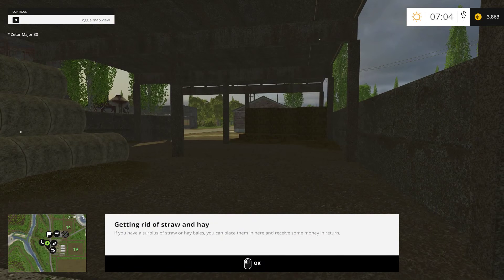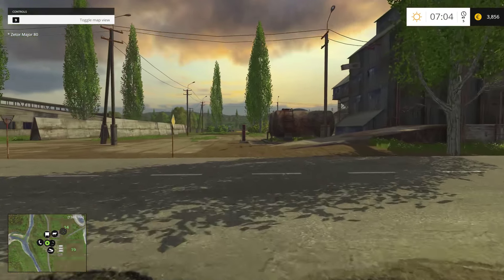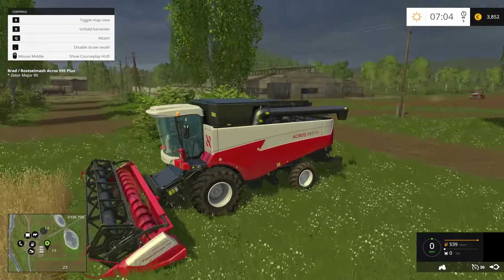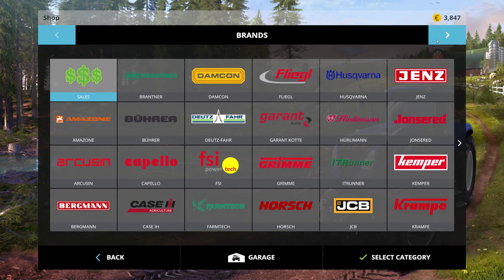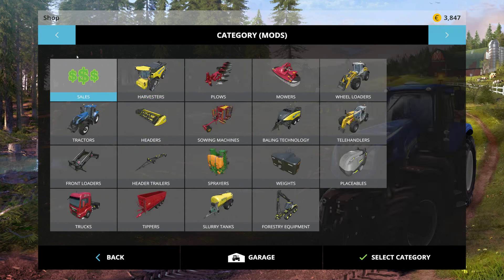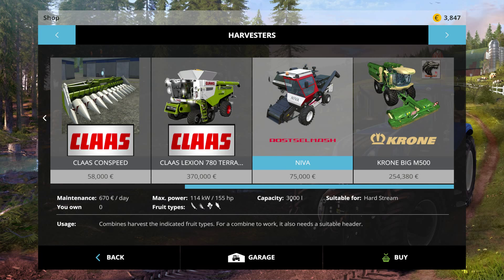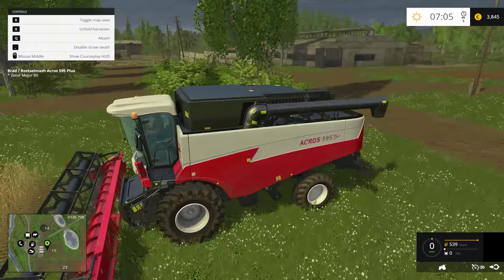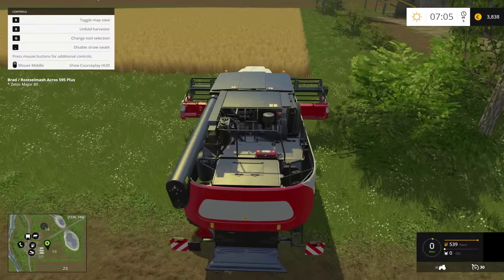This is where we get rid of straw and hay. We start off with this nice Rostalmosh combine. If you did the direct buy, you can come into mods under Harvesters and get the little Rostalmosh Neva — but it only holds 3,000. They should start you off with that tractor, just give it to you rather than making it an extra DLC thing. It seems a bit silly to do the bigger one, but it ain't my game — it's Giants' game.